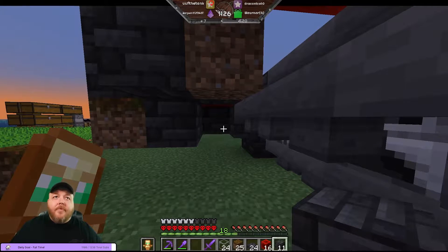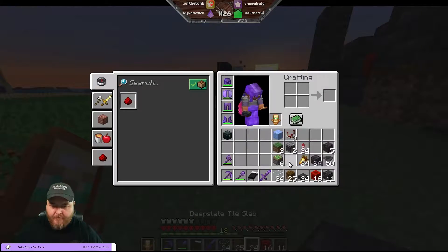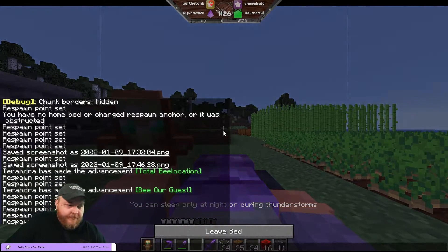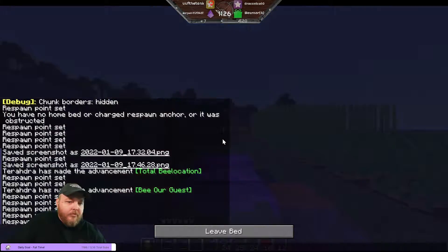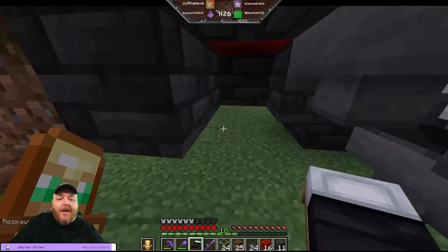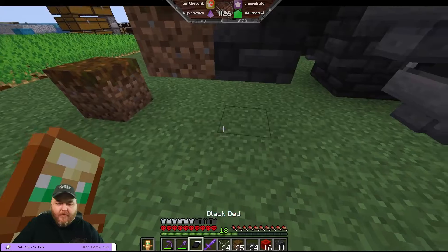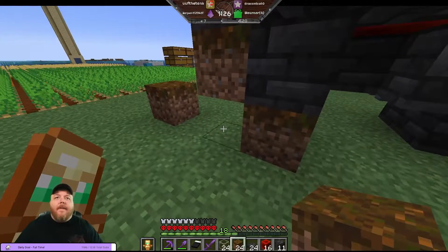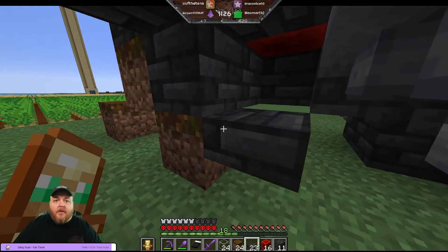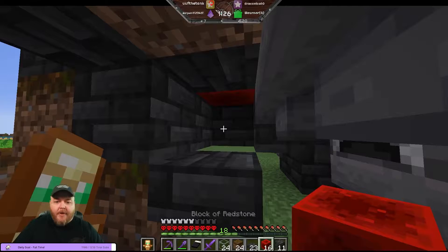This is where I screwed up before. Place a redstone block and a slab - okay, I gotta sleep. There's a redstone block and a slab, so why is it telling me to put dirt here? Because of the slab. There's a slab and a redstone block there, okay.